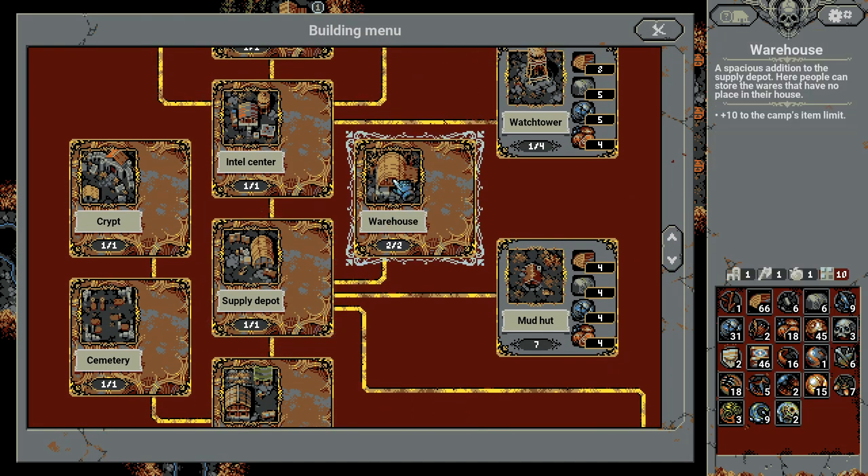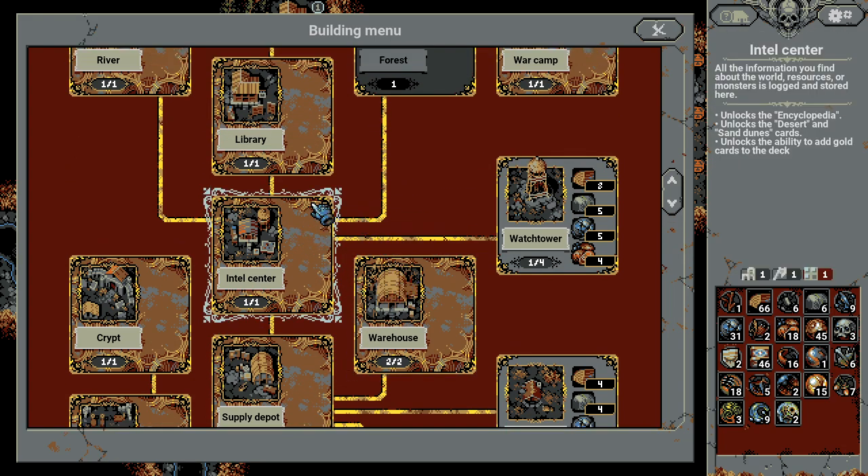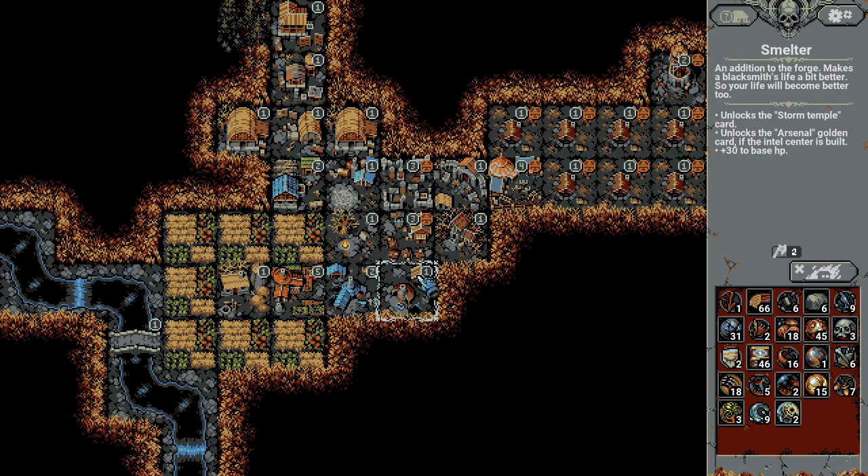Building something like this gives you a big power boost. But also building the warehouse and the supply depot is another big power boost, and so is the intel center and the other ones.